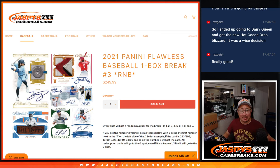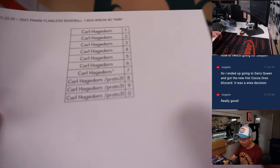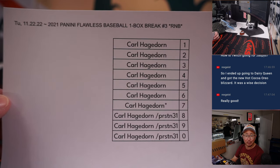Hi everyone, Joe for Jazby's Casebreaks.com coming at you with 2021 Panini Flawless Baseball. Just a one box random number block break. The whole briefcase is going to be a number block break. But no randomizer because Carl got all the straight-up spots — we only had one filler we had to do — and he won all three spots there.